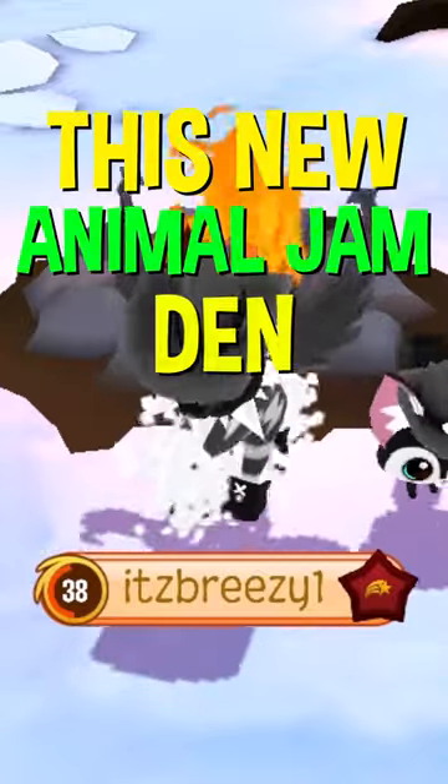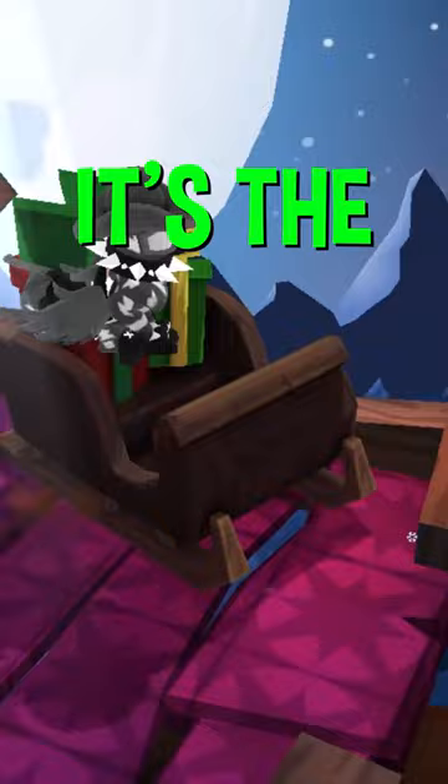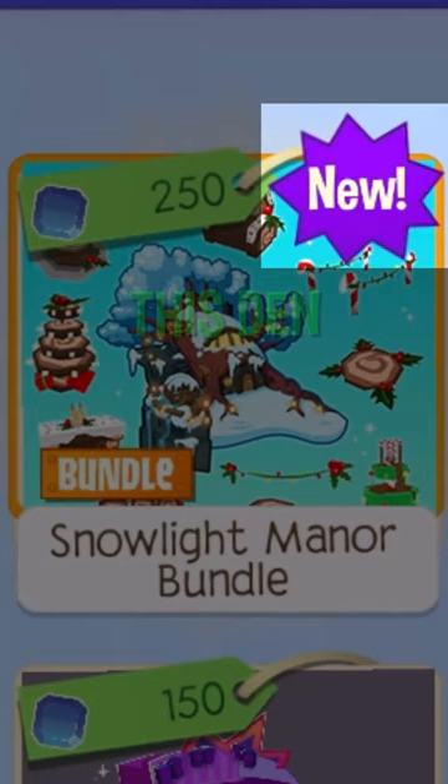This new Animal Jam den has a huge secret. This is the all-new Snowlight Manor — the Jamaaliday version of the Moonlight Manor. This den was just released and can be found in the Sapphire Shop.